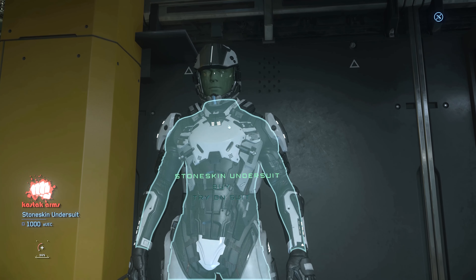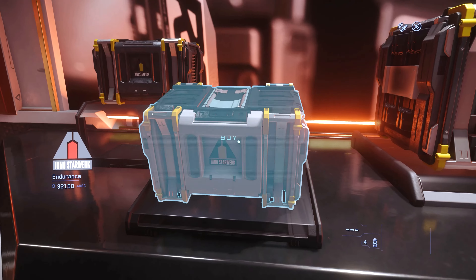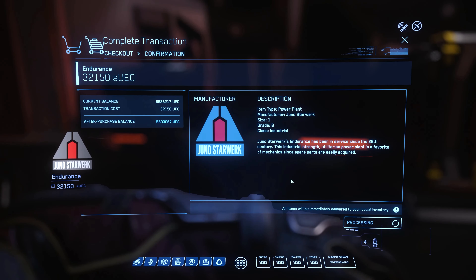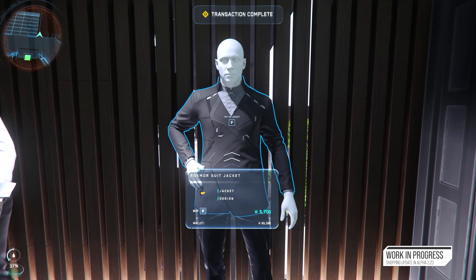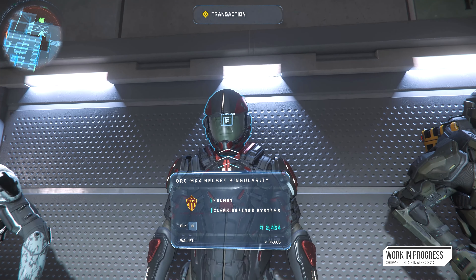Our team's last big addition to 3.23 is an updated shopping experience. Today when you look to buy an item, you see a flat piece of UI on the left-hand side of the screen, then need to interact with the item, and if the price is high enough it takes you to a confirmation screen in the MobiGlass. With the new MobiGlass being introduced, we took the opportunity to remove the old confirmation screen and update the UI around the shopping experience. We really wanted to sell the idea of the AR lens actually putting things out in the world — you'll see an overlay around the item with basic information, price, and your balance. We'll now have hotkeys displayed on the card that you press for a certain amount of time to complete the transaction, with the process happening in the background.